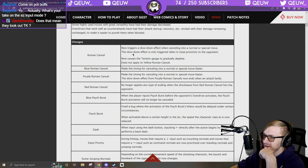Yellow RC cancel close to the opponent — I'm a little confused but I guess we'll see. Since there's no EX moves, the only use for meter is RC and super. Blue RC: the time canceling into a normal or special move is now faster. Slowdown effect, purple RC, red RC — red RC no longer applies any type of scaling when the shockwave hits the opponent.